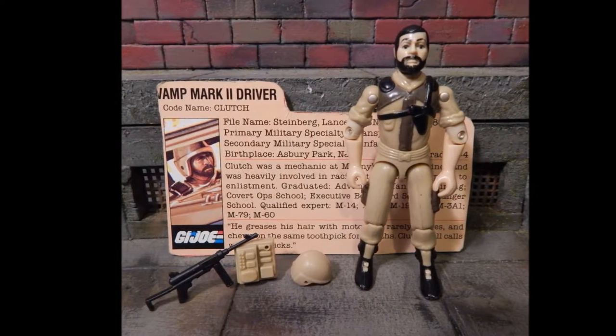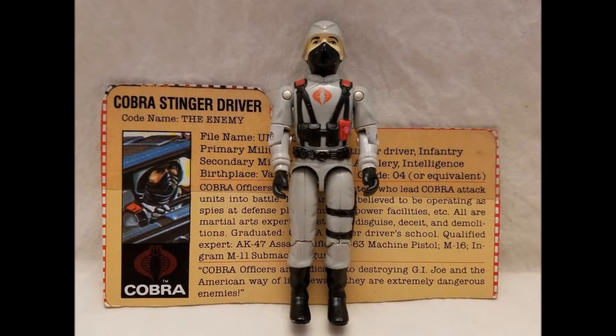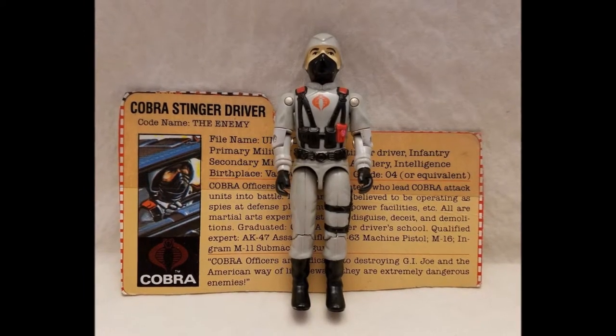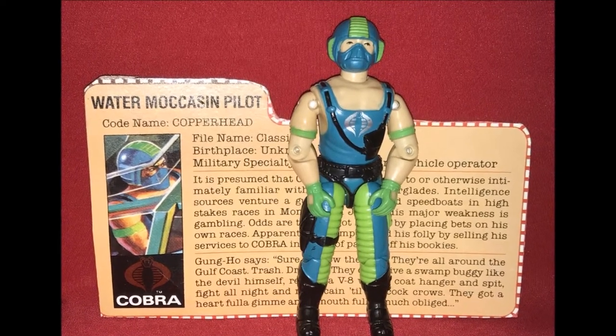Here we have the Driver, Clutch version two. Then we have the Stinger Driver — a grey, basically Cobra figure. Cool — I actually prefer him in grey. Then we have the Water Moccasin Driver, Copperhead.